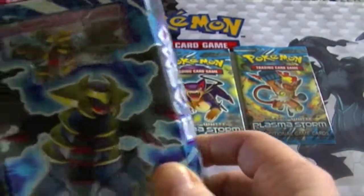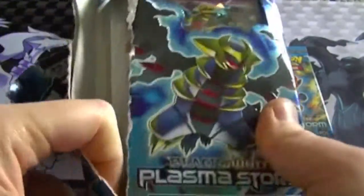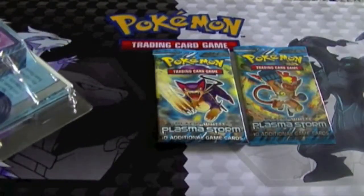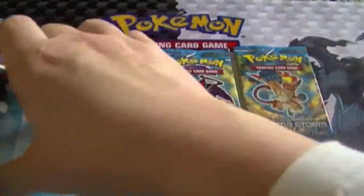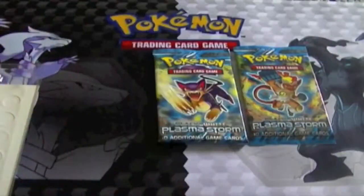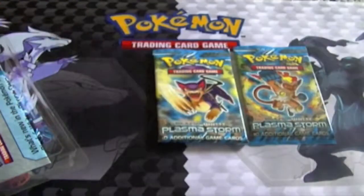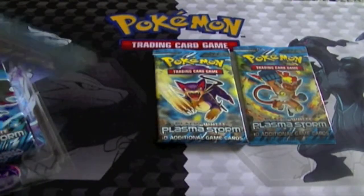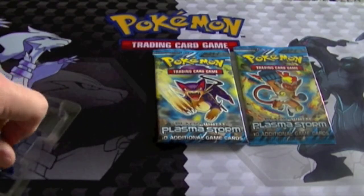I'm going to jump right into it. Also, I'm feeling a little bit under the weather, so that's why I'm talking low and not going to be doing a whole lot of talking. This is just a basic playmat with little damage counters, status conditions — talking about Plasma cards.